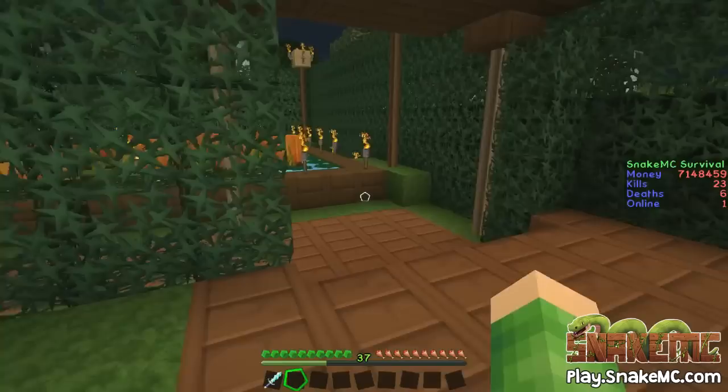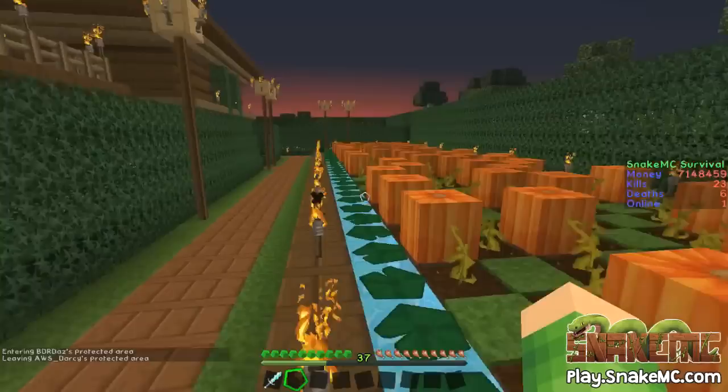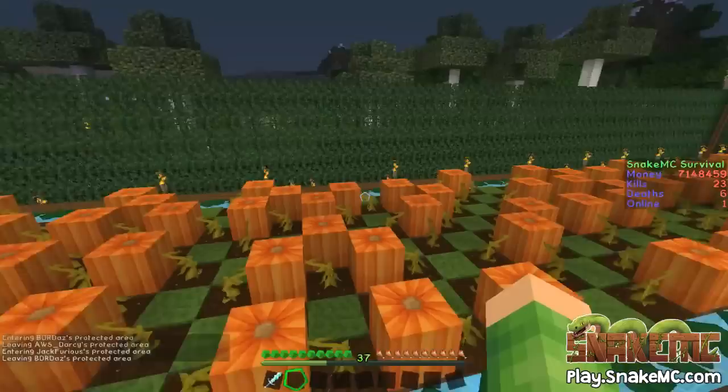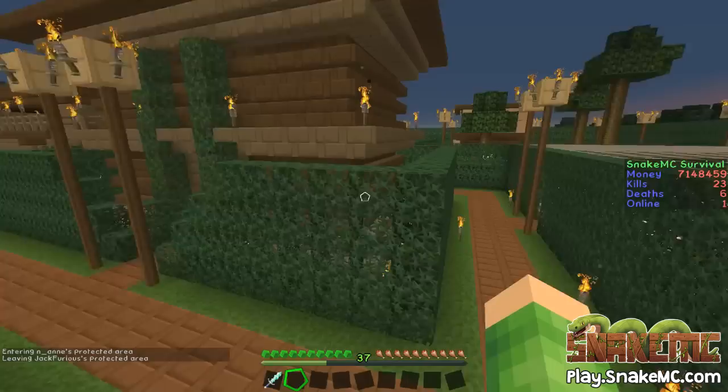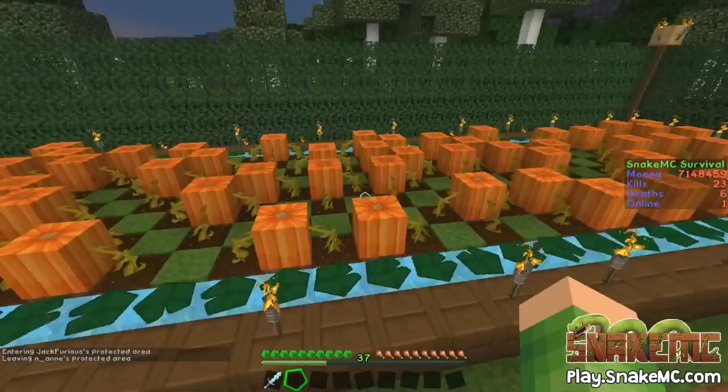Let's go through here — right out into the back garden. They have a fantastic little pumpkin farm, all growing nicely. They can sell these and make some money, which is really good, and that is part of the server. Although it's a survival server there is an economy on here. As you can see I've got 7.1 million — I've been busy making money on here, but these guys can as well selling their pumpkins.